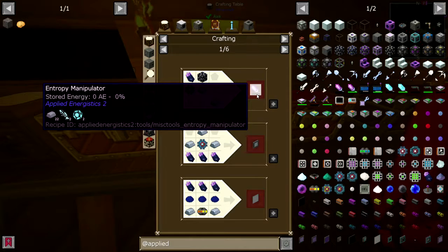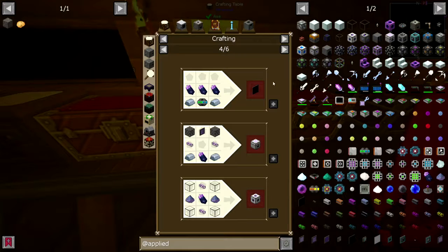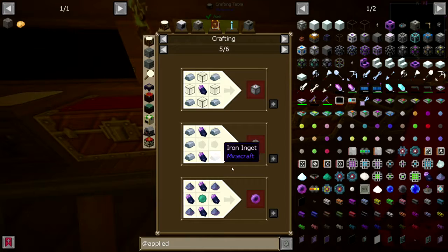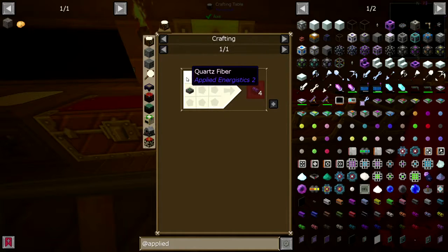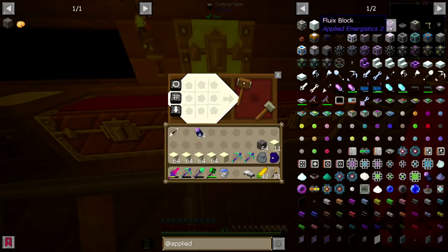Entropy Manipulator, that's a weird thing. A lot of this stuff I'm probably not going to mess with. I will need the Energy Acceptor. I'm going to need to make a ton of quartz glass, just so I can have it all. I need a drive, that's going to require some diamonds. Some cable. Glass and dust, I have plenty of that down there.